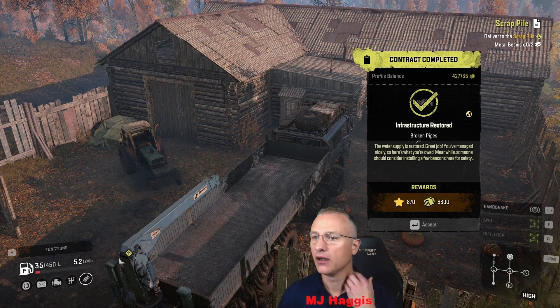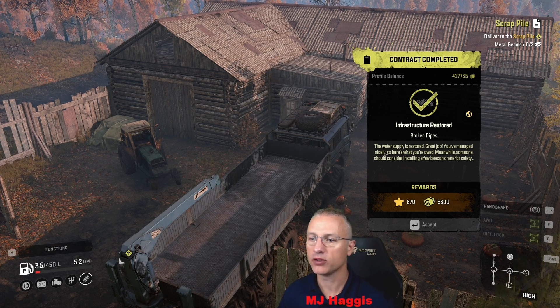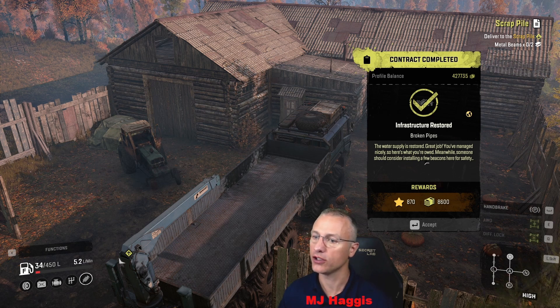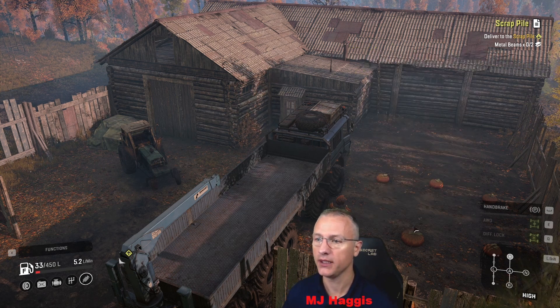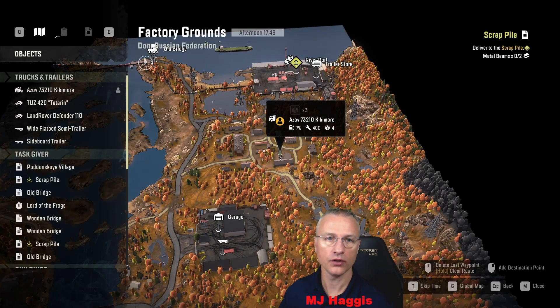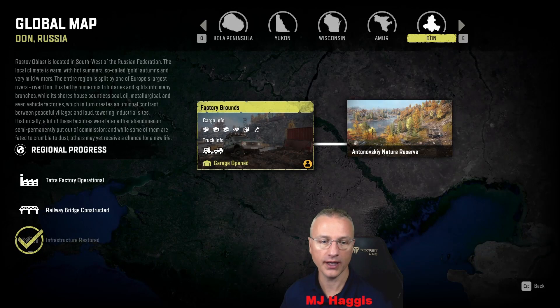And we get the big tick — is that the end of the ones four? We'll find out in a sec when I check. But it says: 'Broken pipes — the water supply is restored. Great job. You've managed nicely. So here's what you're owed. Someone should consider installing a few beacons here for safety.' Okay — 8,600 cash, not bad; 870 XP. Engine off. So that's all of Rostov administration complete — if you go to the global map, we have one of three big ticks. Excellent!